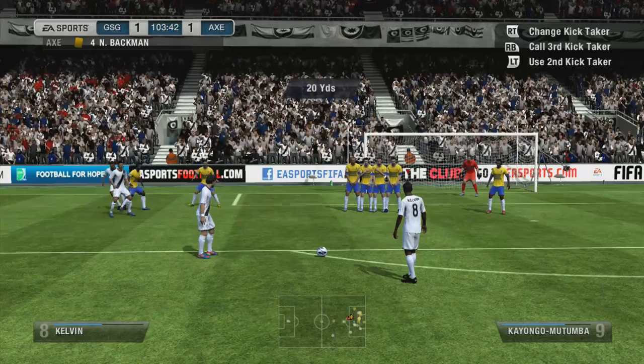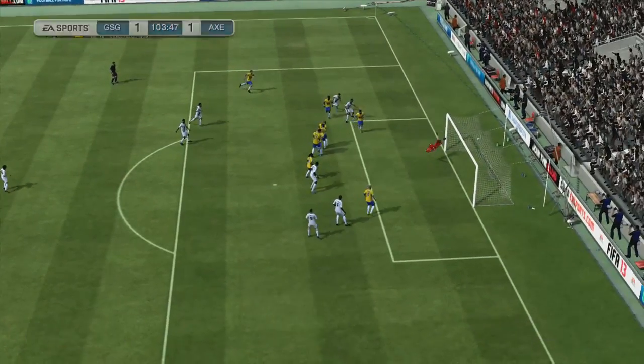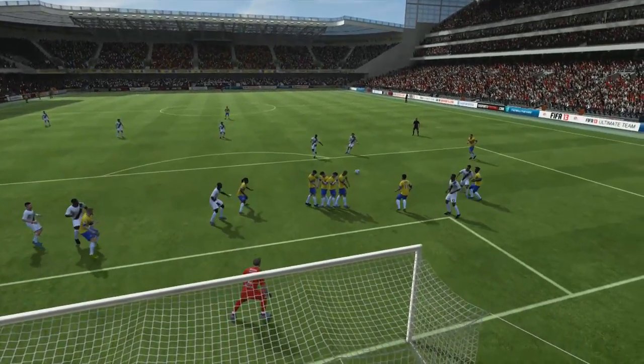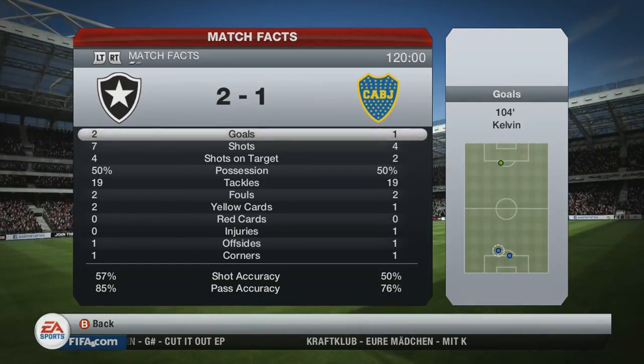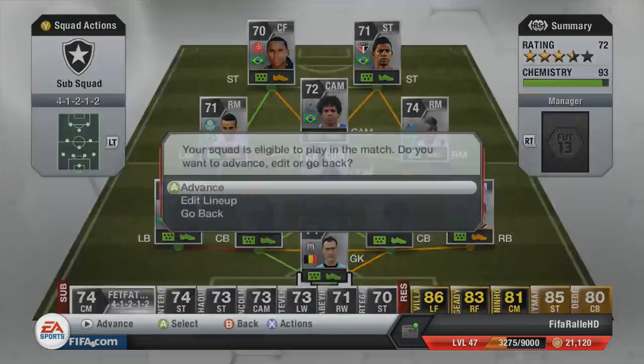In extra time we step up for that free kick, try to curve it around the wall, and it will pay off — a lovely little free kick to give me the lead. It's always nice looking at the replays of free kicks when you curve them around the wall. So I win the game 2-1. Not much stuff going on — he had 2 shots on target and I only had 4, but we win the game.